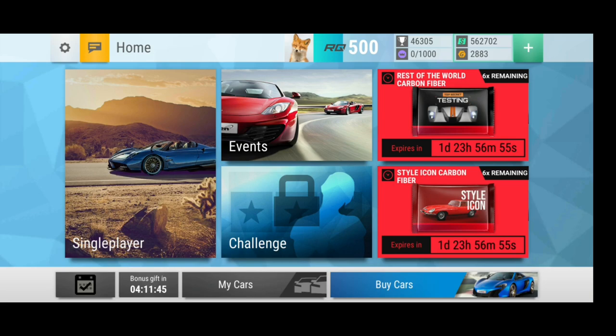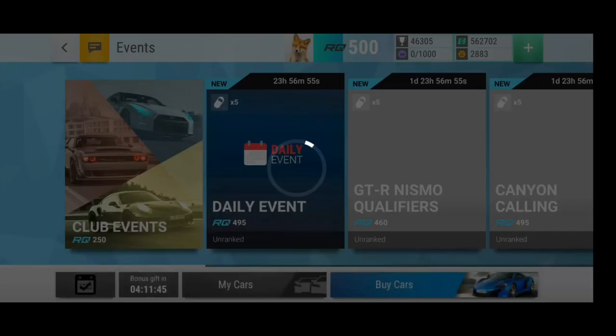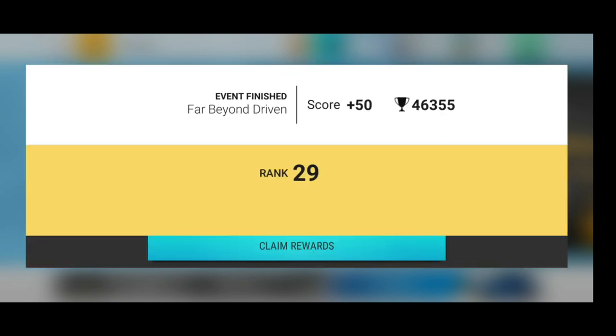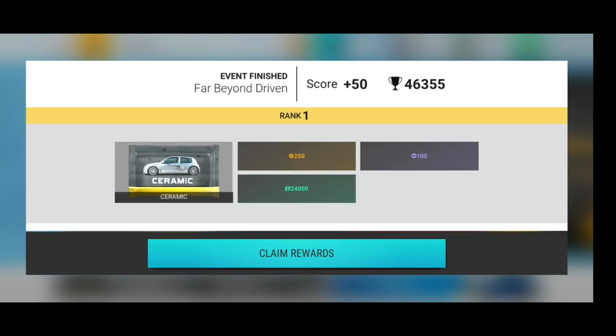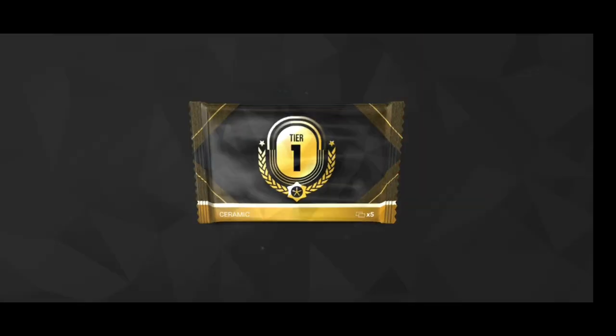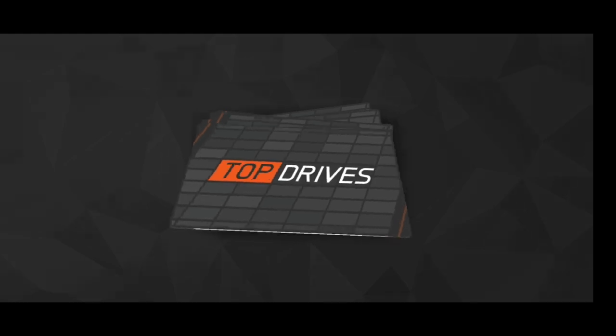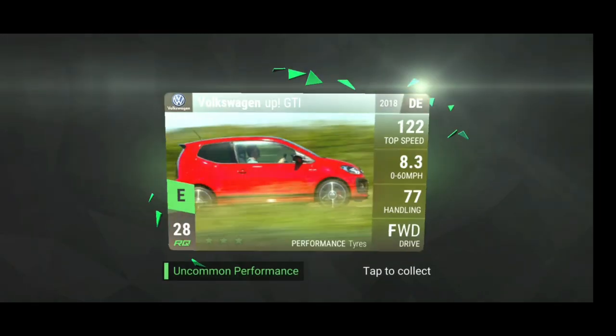Alright, we have an event finishing today which actually went pretty nice. I think it's tier 1 — plus 50, so indeed tier 1. That was the Italian off-road event. I mean, of course I had two of the rally lunches and then the Lamborghini SUV thing. So we get actually rank 1, which is pretty nice. We get some cash, some gold, and of course it's a running pack. First one of the day, let's see what we get, maybe we can get something good.